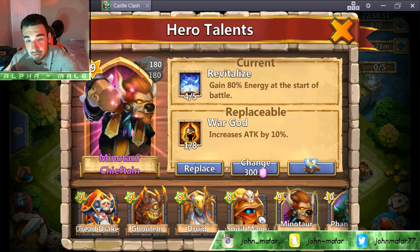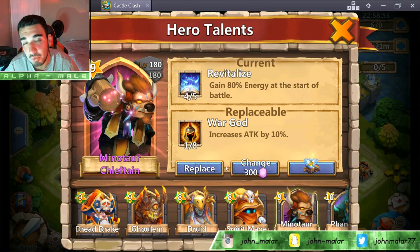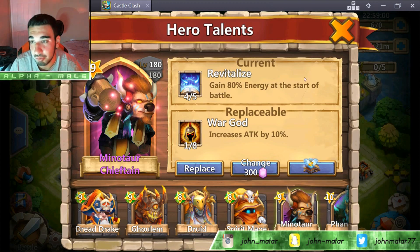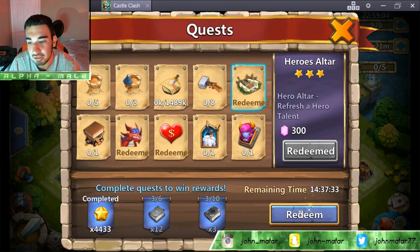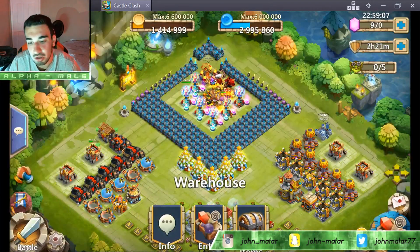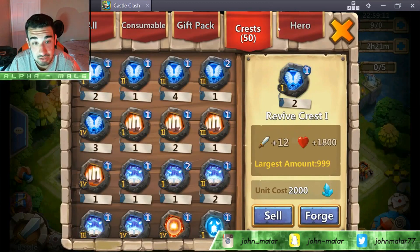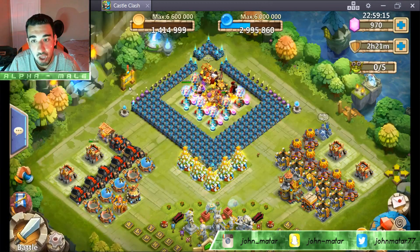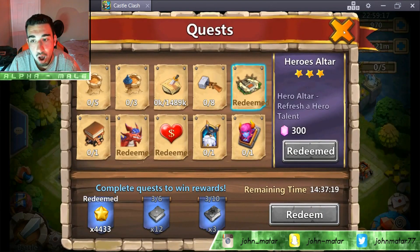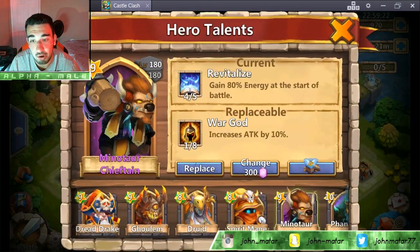I got a 1-star War God. I was literally talking about War God and you're gonna hit me with a 1-star War God? I see how it is, game. Let's go ahead and use those 300 gems. I wasted that — I'm pissed. I'm gonna go ahead and do another talent roll, I don't care, I want to find a War God right now.